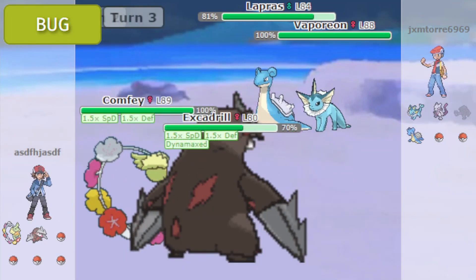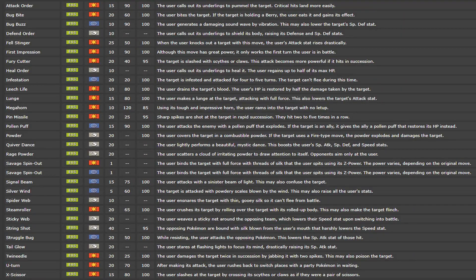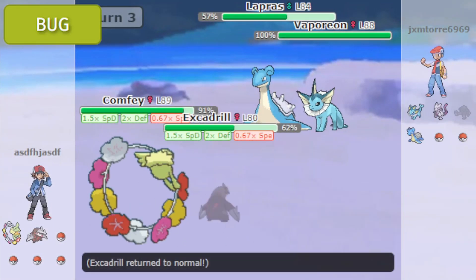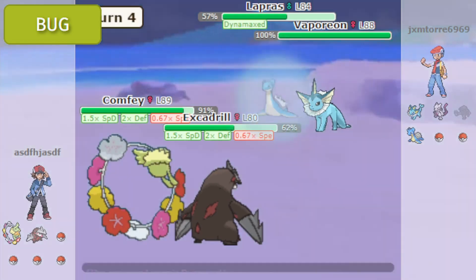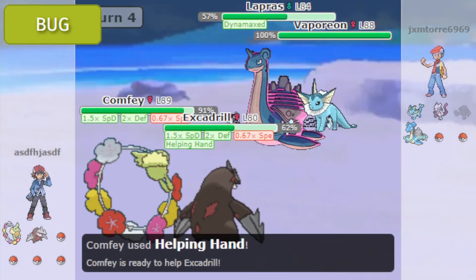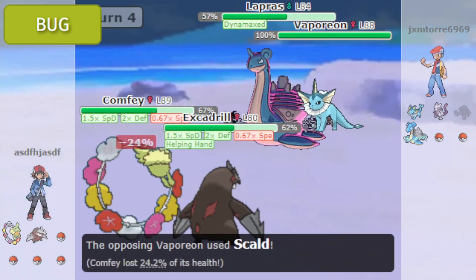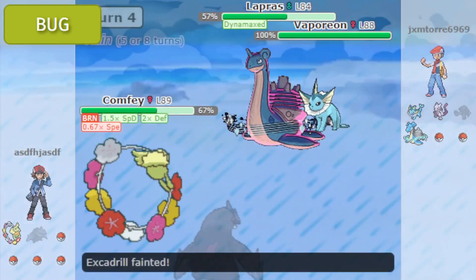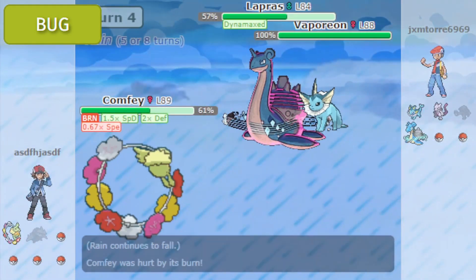So how about the moves? I think this is the best part about bug types — they actually have decent moves. You got Rage Powder, Quiver Dance, First Impression, Pollen Puff, Sticky Web, Struggle Bug, and U-Turn. Rage Powder redirects moves to yourself. Quiver Dance is a great stat booster. First Impression for high physical priority damage. Pollen Puff can heal your ally or damage an enemy for 90 base power. Sticky Web is the hazard that lowers speed. Struggle Bug lowers special attack. And U-Turn lets you swap out.